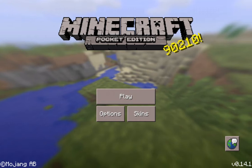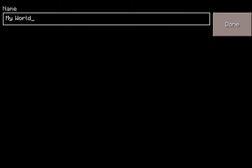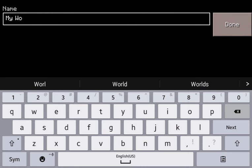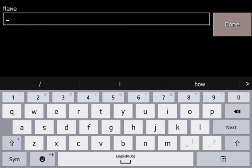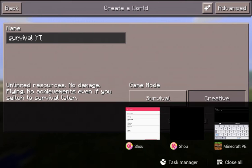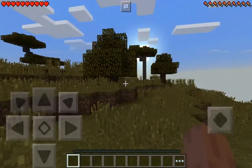Hey guys, Skateboarding and Tech here, and today I am doing a Minecraft let's play video. This is going to be episode one, so let's start a world. I'm back in 0.14.0, and I got a new mic. Let's just name this world 'Survival' and make it survival, then create the world. Let's start this up.